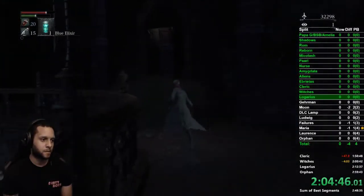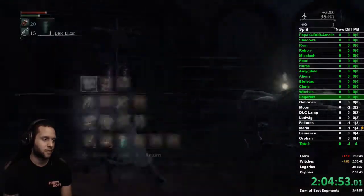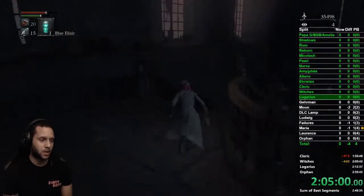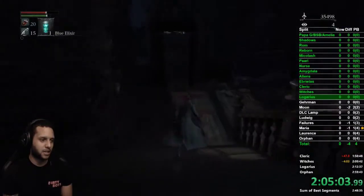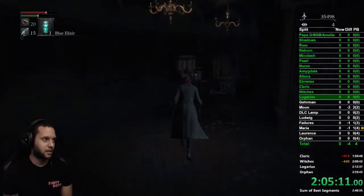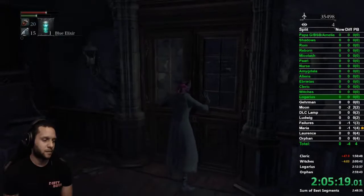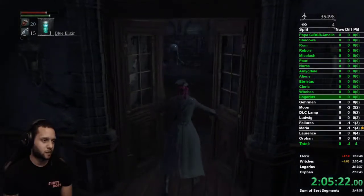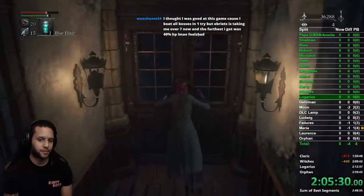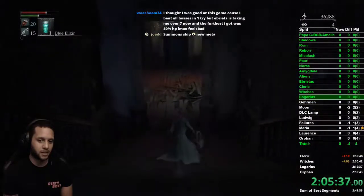If you only pop two, one, or zero umbilical cords, you cannot fight moon presence — so remember that. The third one is right here. Head in, kill her, she drops it. I always use them right away so I don't forget. Head back down the stairs and get what's called the Cainhurst summons, which will allow you to go to the Ligarius split. Go out, make a left, open these doors — this is where you first started the game.